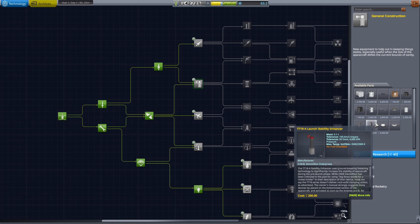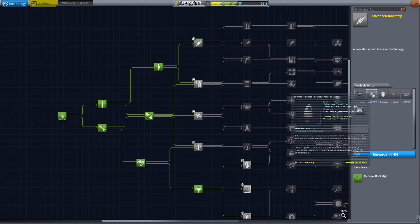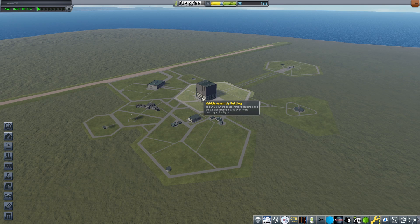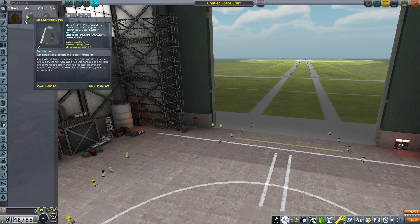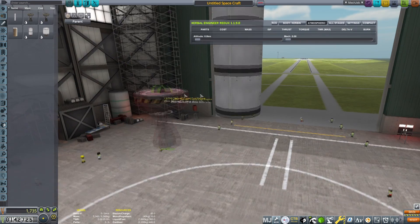I'm thinking of this one for the strut connectors. I don't really need better wings or a better fuel tank really. Yeah, I'll just go for that one. Now to design a ship that's below 30 parts that can get into orbit with science stuff too. Let's trash that ship and go for a swivel engine.